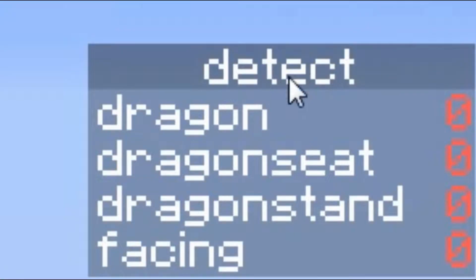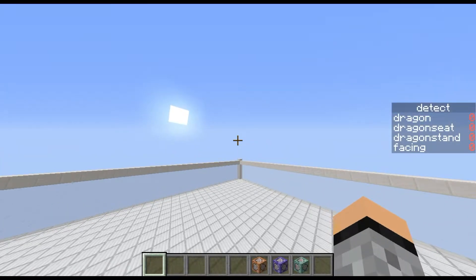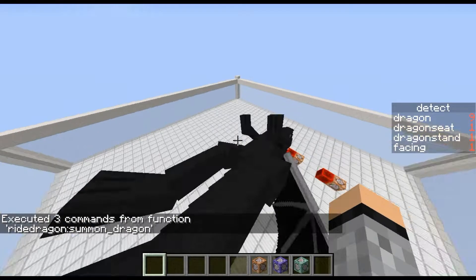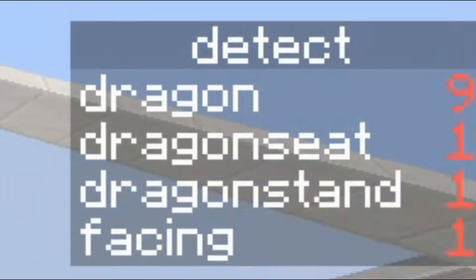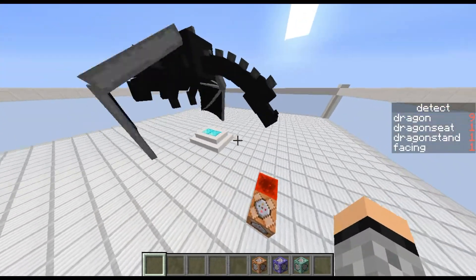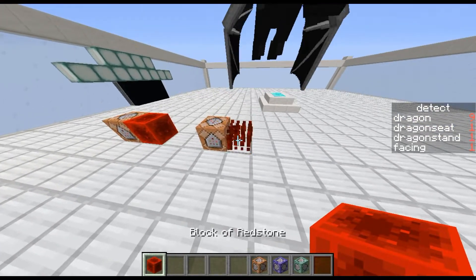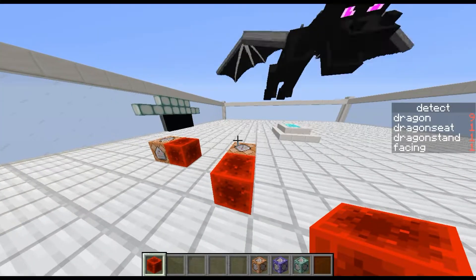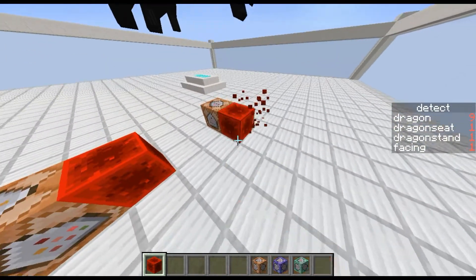Inside the game, if you do reload, you can see these four scoreboards. If you summon an ender dragon, the number changes. And if you summon an armor stand, as you can see it turns to 2 then back to 1 — it kills it. So the numbers won't change anymore beyond the limit.